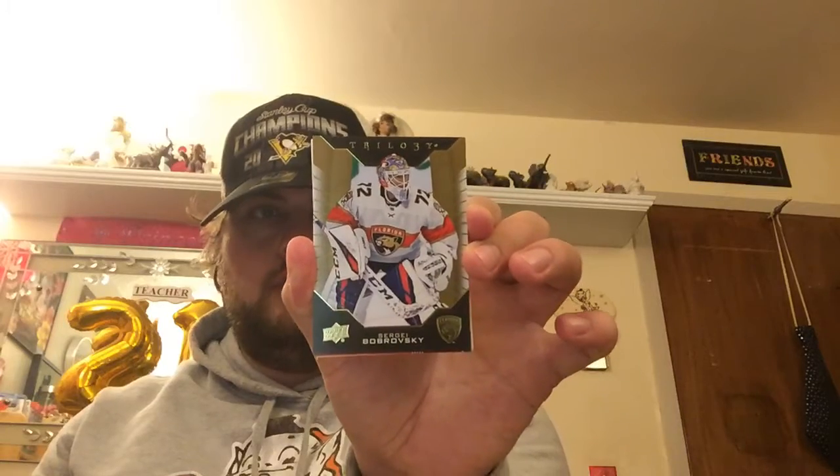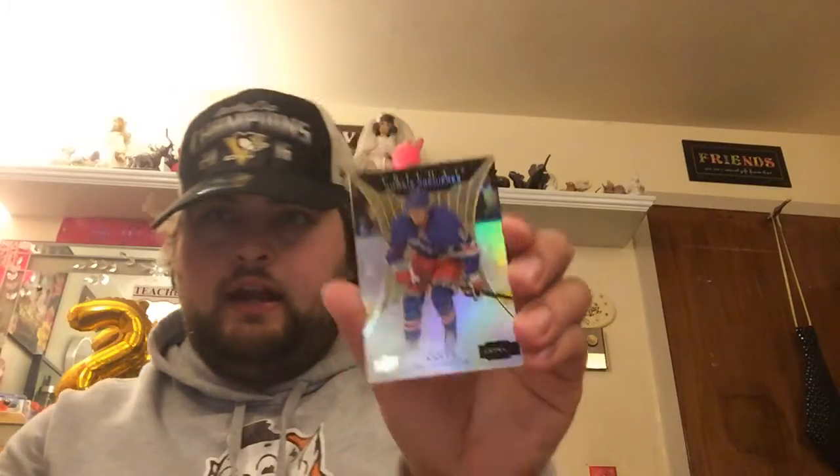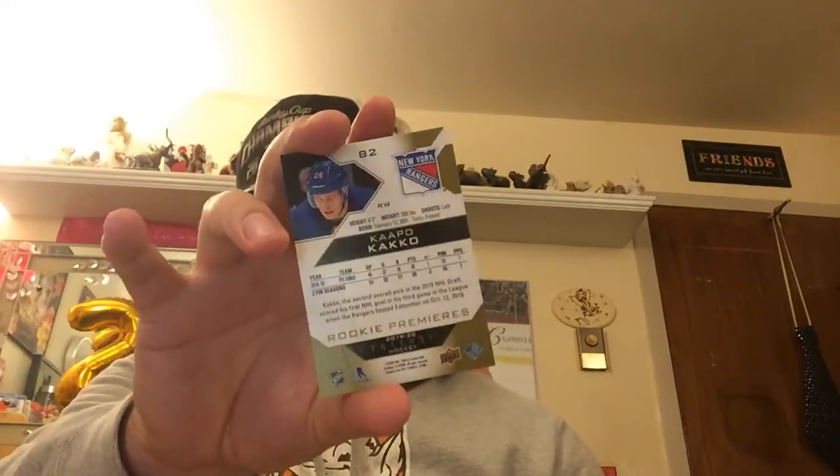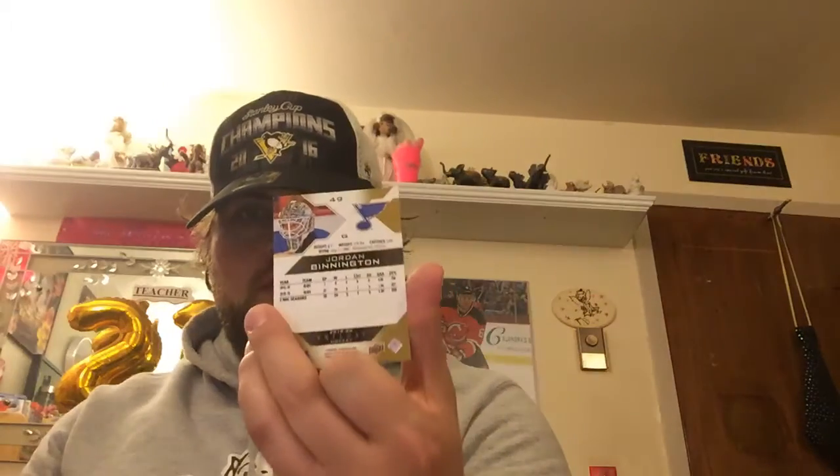Pack five: a Trilogy Sergei Bobrovsky for the Florida Panthers and a Rookie Renditions Brandon Gignac for the New Jersey Devils. Then a Trilogy Rookie Premieres Kapo Kakko, level one, number 951 out of 999. And lastly a Trilogy Jordan Binnington for the St. Louis Blues.